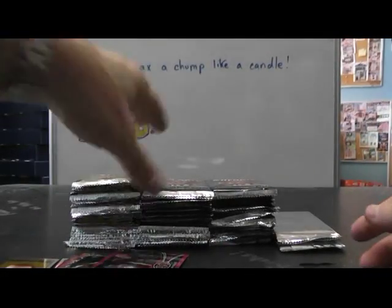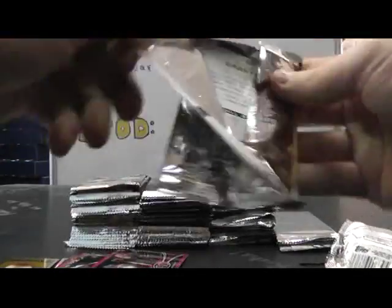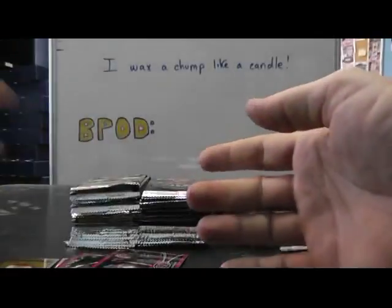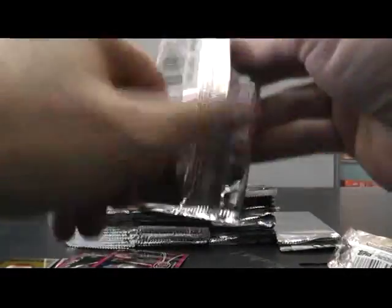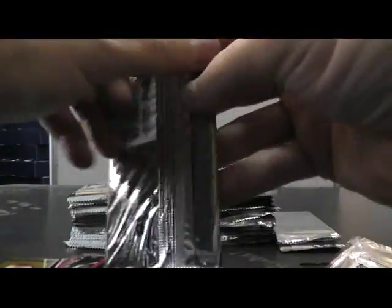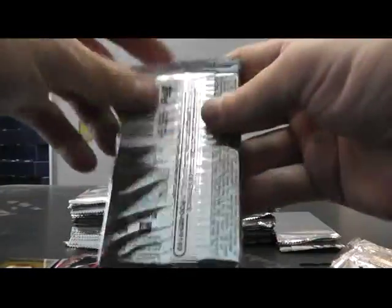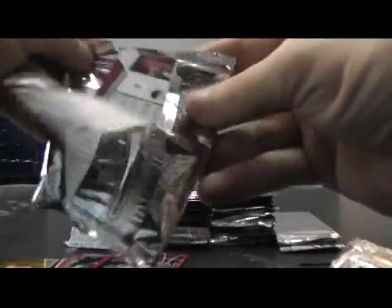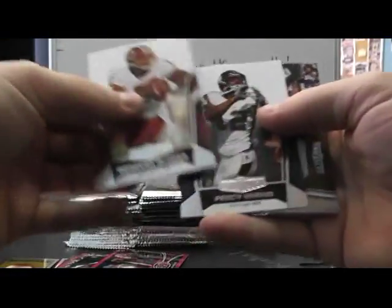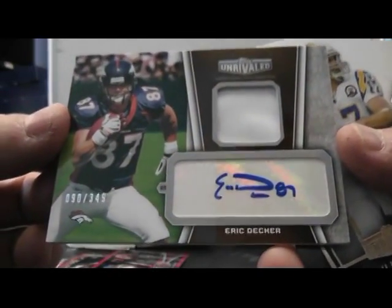Pretty cool one. Just base. Gold version, 4.99, Debo. Just base. Just base. Oh, there's a fatty in here — he plays for the Broncos and he is Eric Decker! That's pretty cool, having a pretty good season — numbered to 349.